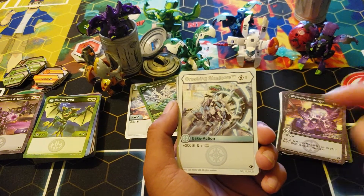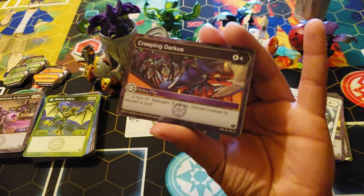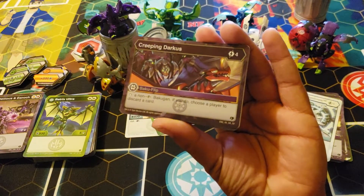Crushing Shadows: one for 200 B and cross strike. I really like this — it's a one cost. Creeping Darkest: four — spawn a fusion, if you do choose player discard. I wish these were three cost.